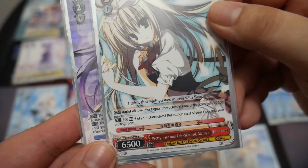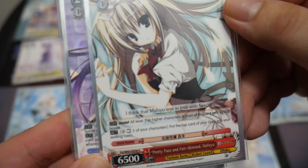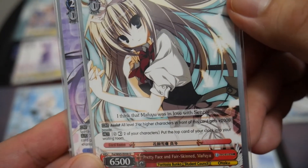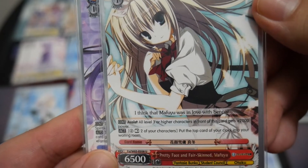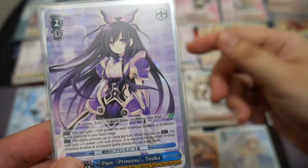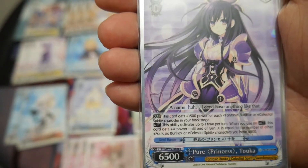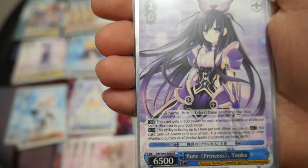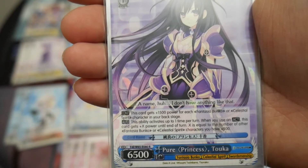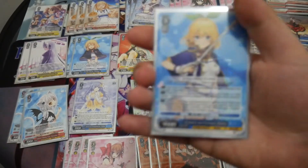Then I have an assist card. Continuous assist: all level three or higher characters in front of this card get plus 3000 power. The second effect is rest two, pay two, put the top card of your clock into your waiting room. And then one copy of Pure Princess Toka: this card gets plus 500 power for each other Fantasia Bunko or Celestial Spirit character in your backstage, and it gains power as well. I believe that's errata'd but it's still functionally the same.